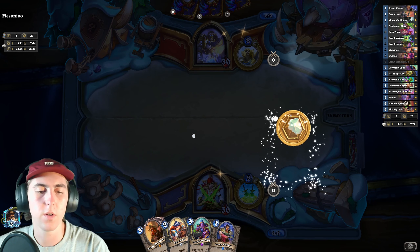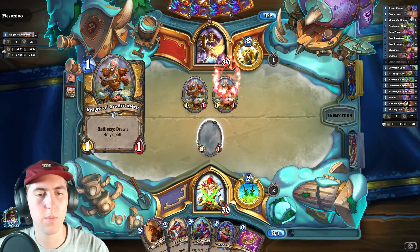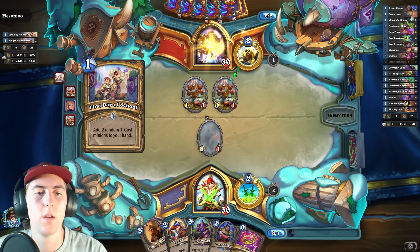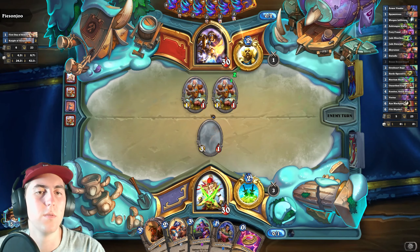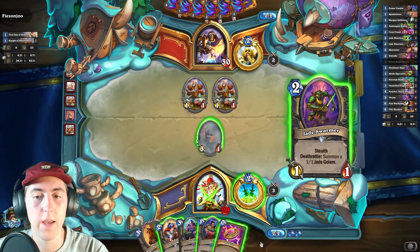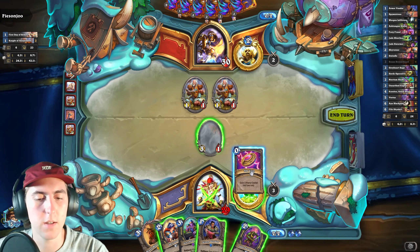Spy Mistress! That was a good draw. And then we can run this out on two. We could play our brand if we wanted to. So this might be hand buff. And a Jade Swarmer. Boy, this hand is cooking already.